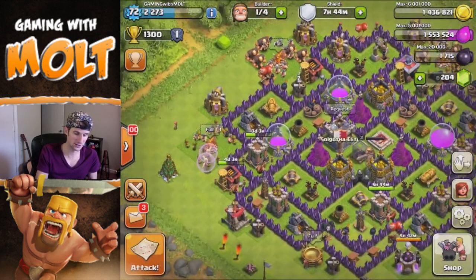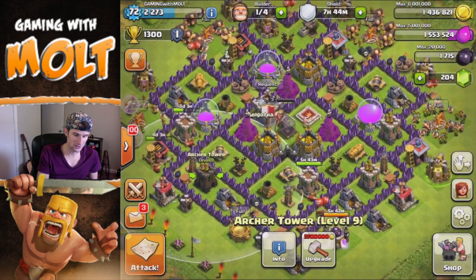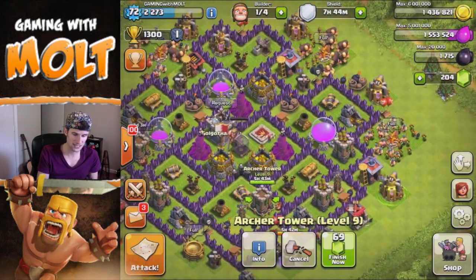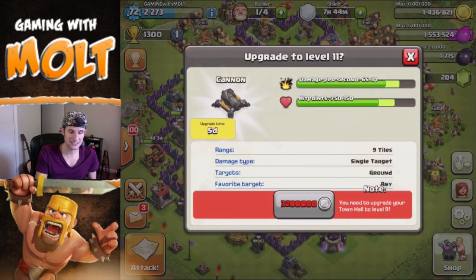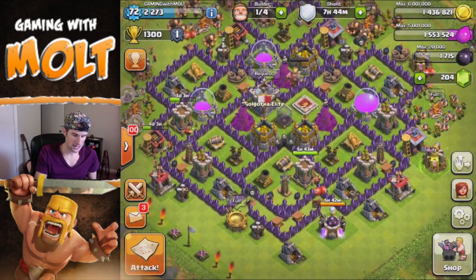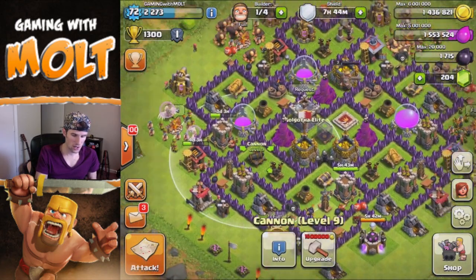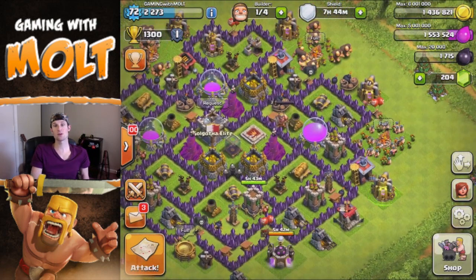So that's gonna be the end of those, and then we have this one archer tower right here going up to level 10, and we have this one going up to level 10 as well, so we're slowly moving up. We have two cannons that are now maxed out for town hall level 8, and one, two, three more that we still need to upgrade. I'm going to upgrade one in this video.